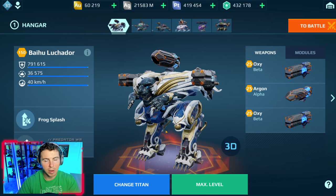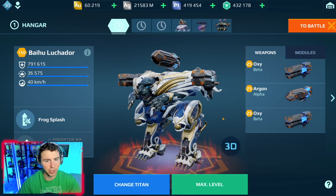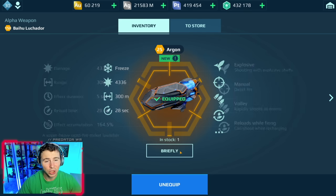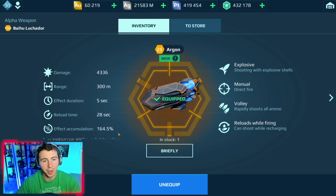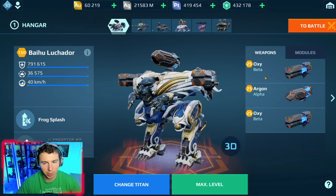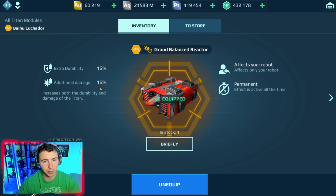So this is a Behu Luchador, and we have the brand new freeze rockets — Oxy and Argon — the freeze rockets, with a crazy long 28-second reload. But like I've said before, the clip is so big on these, it feels like you never run out of ammo. And then, of course, they have a 300-meter range and they have the freeze effect. Double repair amps, two grand bounce reactors.